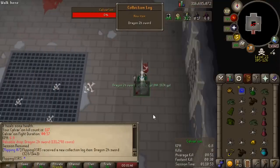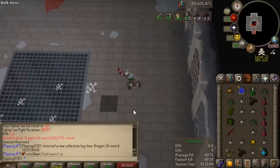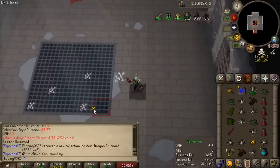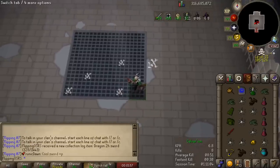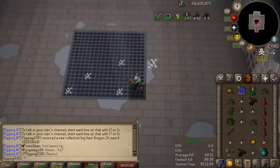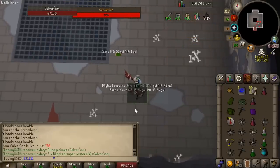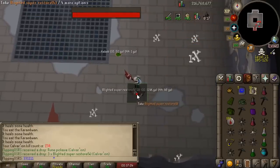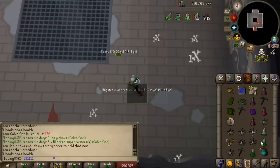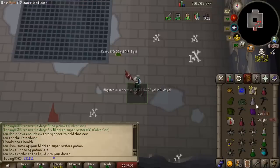Collection log drop — the dragon two-hander! Pretty iconic item but not worth a ton. We're filling out the log, which is kind of the entire reason I wanted to do these videos on my main account anyway — so far three collection logs from this grind, which is pretty good. That is kill number 150 at Calvarion, and honestly I've just been having a good amount of fun with this boss.